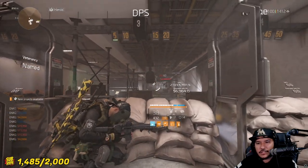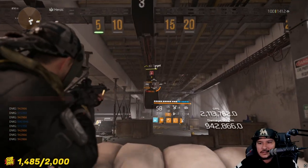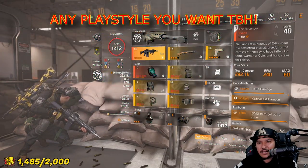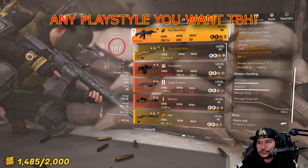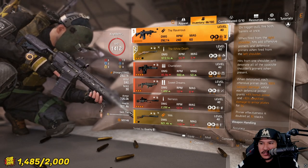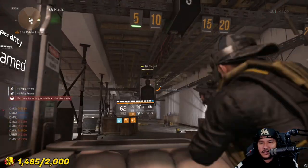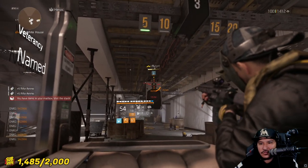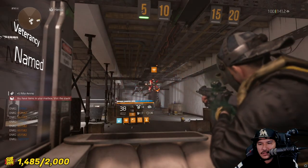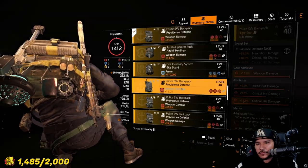I'm probably gonna run Adrenaline Rush since you have to use this in close range, but I also enjoyed Bloodsucker because getting that armor on kill is phenomenal. You could also stack up all the armor by shooting from the left side — when you see the blue primers, that's giving you bonus armor, which will be eight percent if you stack it up fully. Get that full symbol stacked and you'll have a nice amount of armor on your character plus Bloodsucker proccing.